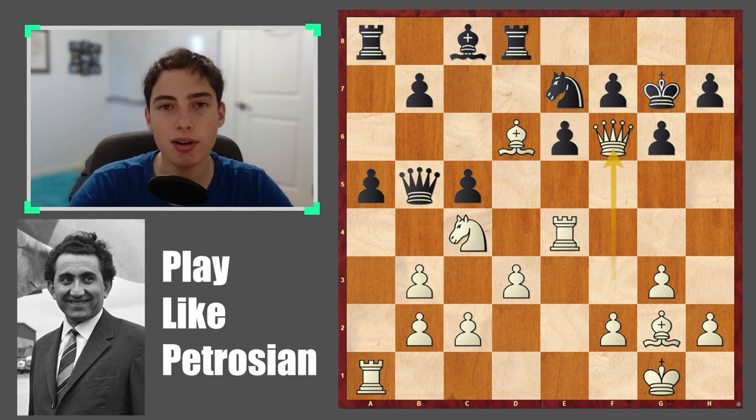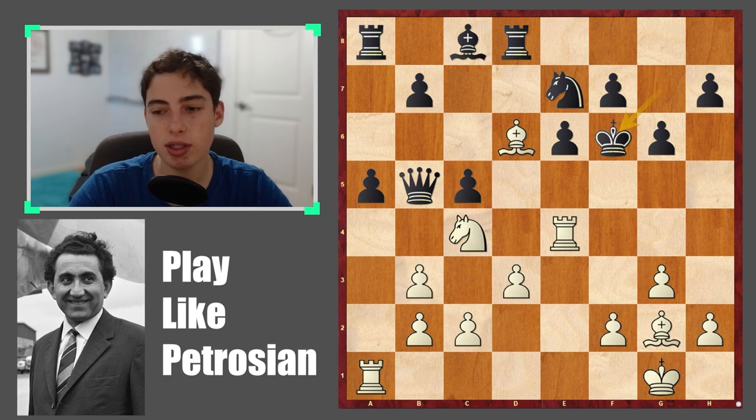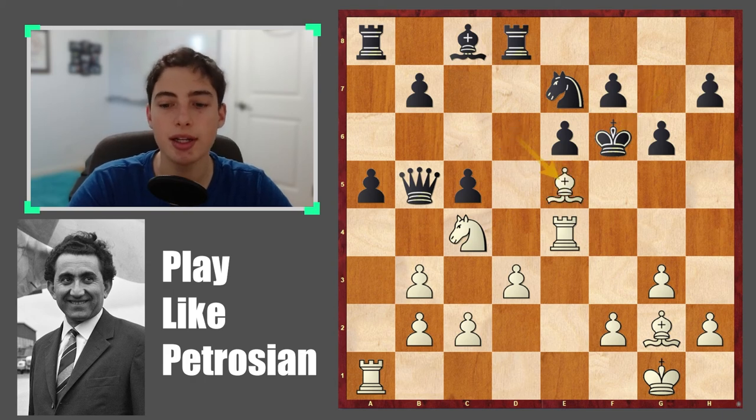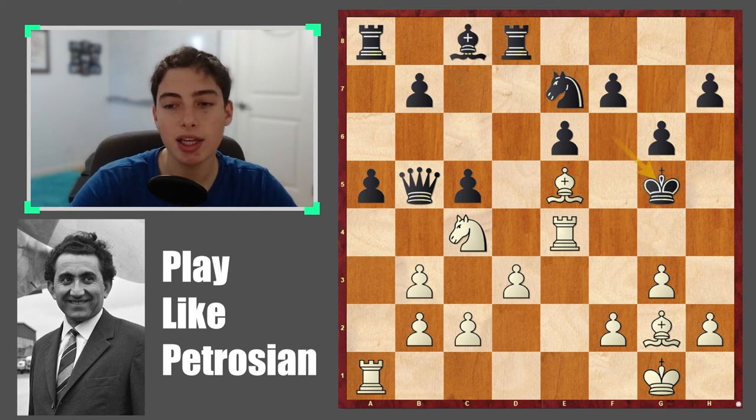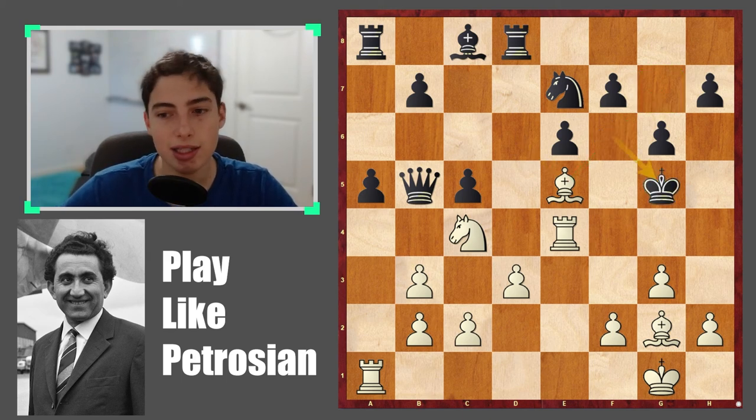The move is queen takes on f6, and after king takes, the continuation is very critical — you're giving away your queen. How did white continue the attack for the 11th critical moment? Of course, bishop to e5 check, stopping the king from going down the board. Now the king has to come up towards white's territory.